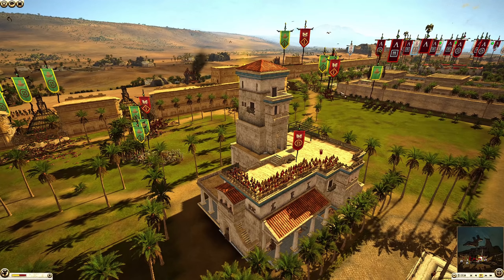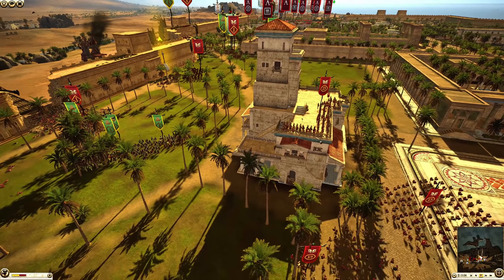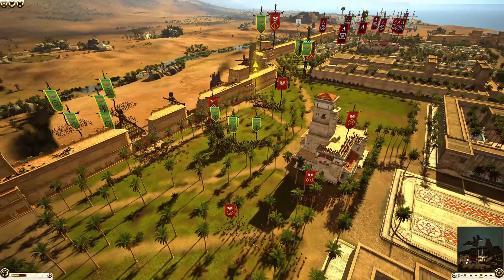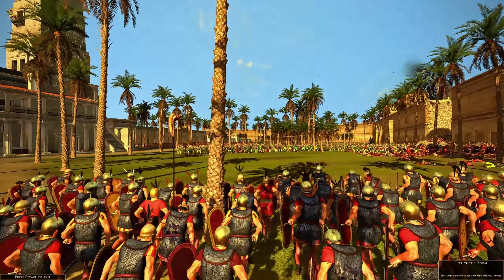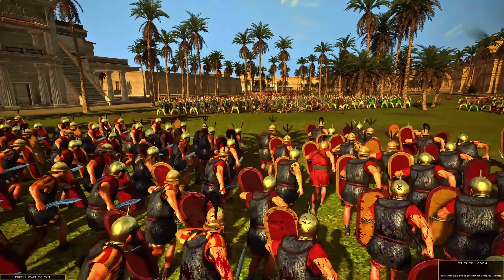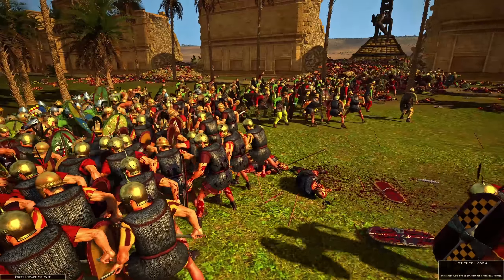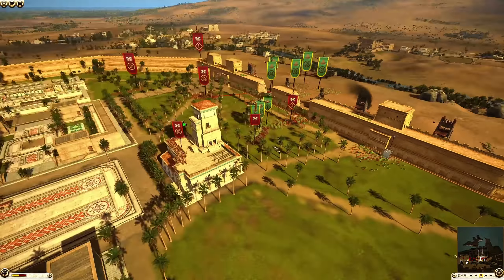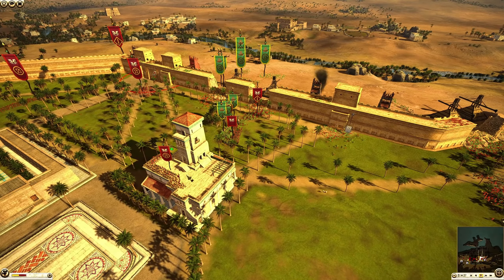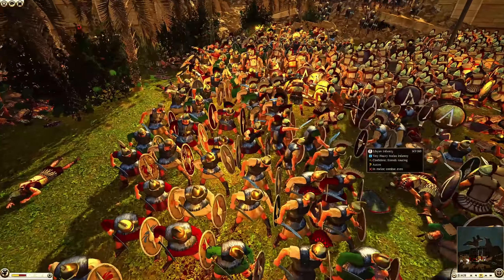It would have been amazing for multiplayer if you had Shogun 2-style dojos with buffs, rally points, more morale, more organization — maybe a resupply depot where your archers get their ammo back if you hold it. Going back to the battle, we do have the noble fighters with general coming in. They have a pretty good position with the slingers up on that building. Javelin throws going in onto the boy, but the boy are returning that javelin fire onto the men at the gate. The noble fighters are a very, very deadly unit.